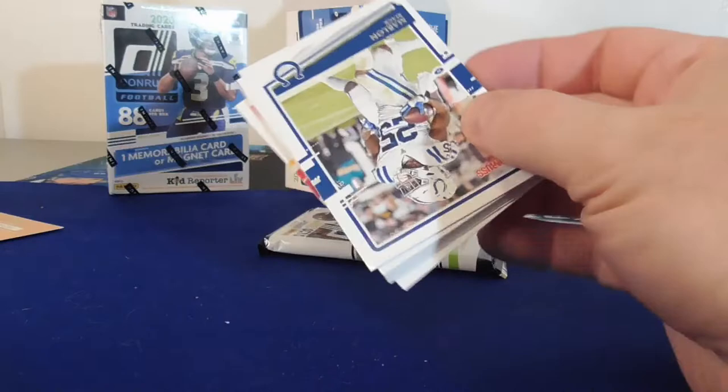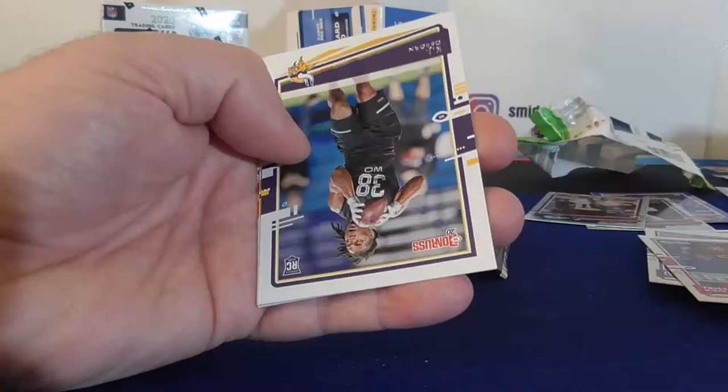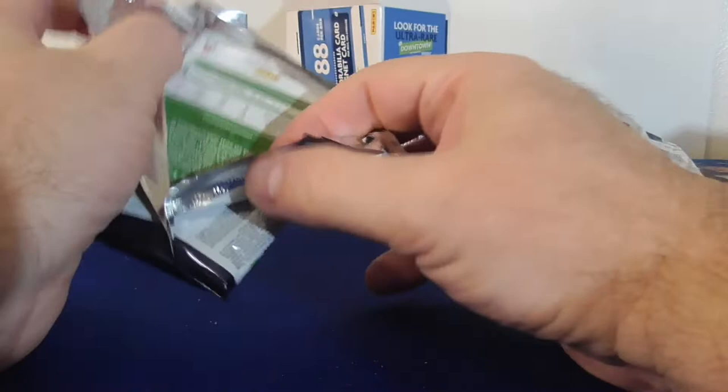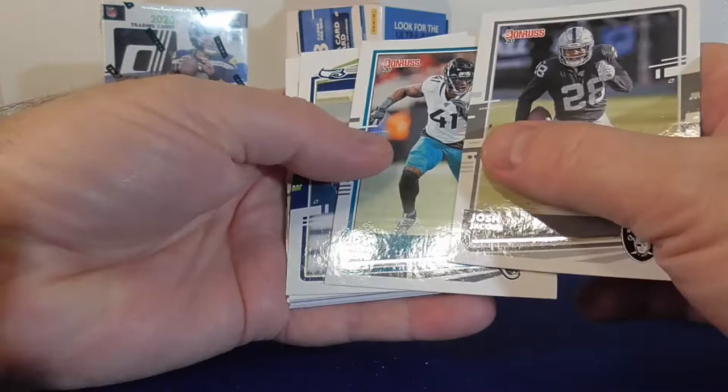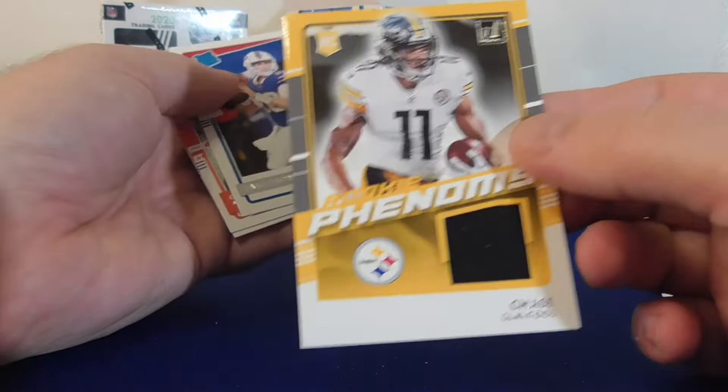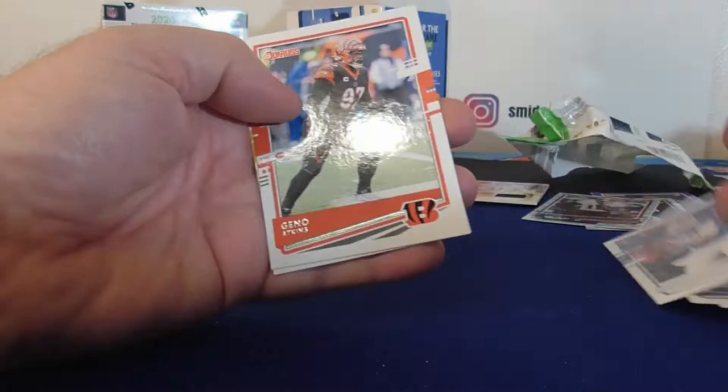Mac, Nick Bosa — looking for the Vikes. We got Beacon and Travis Kelsey. All right, last pack should have that hit. We got Josh Jacobs. Chase Claypool for the Steelers, Rookie Phenoms. Jake Fromm, rookie for the Bills. Geno Atkins and Johnson. All right, that is it.